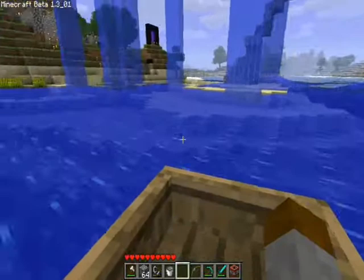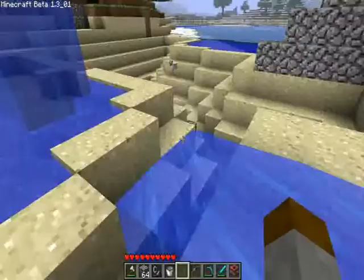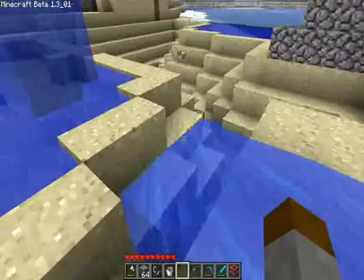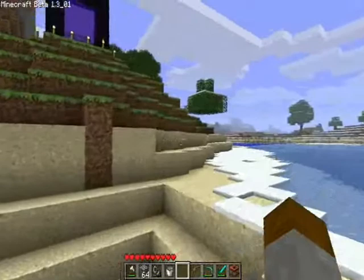We just jump out. Now this is my giant stone tower — so if I go exploring and I get lost I can just look for the giant stone tower. And here's my sand quarry and my nether portal, which I will be exploring in another episode.